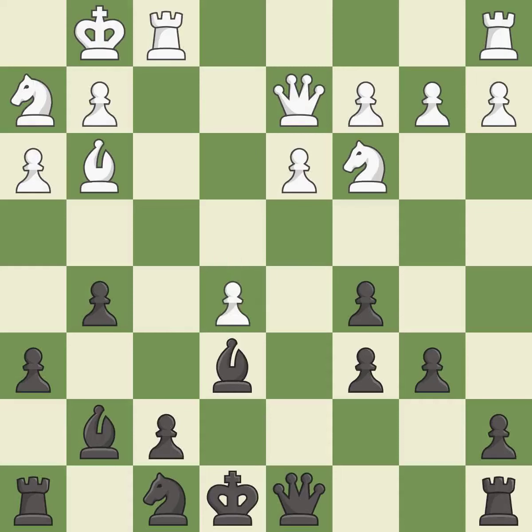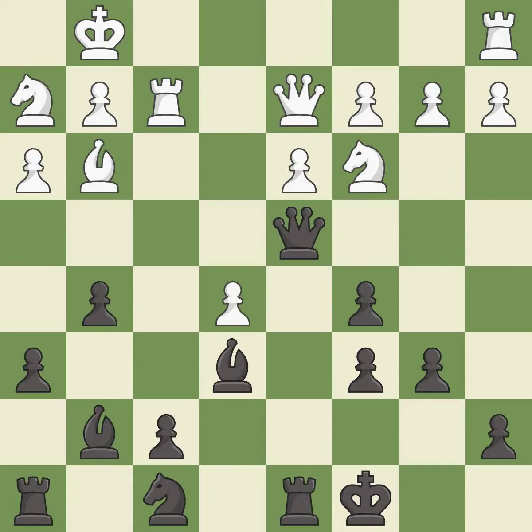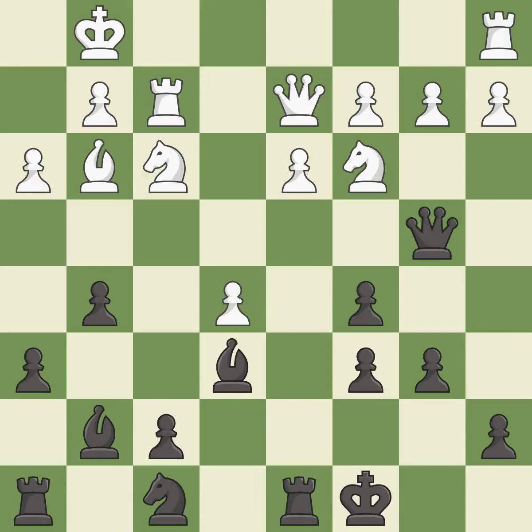Right on target. This threatens to win a pawn. This blocks the check from an opposing queen. Castling develops a rook while also getting the king to safety. By castling to the opposite side of the board as the opponent, the game will tend to be more double-edged. This protects an under-defended pawn that is under attack.